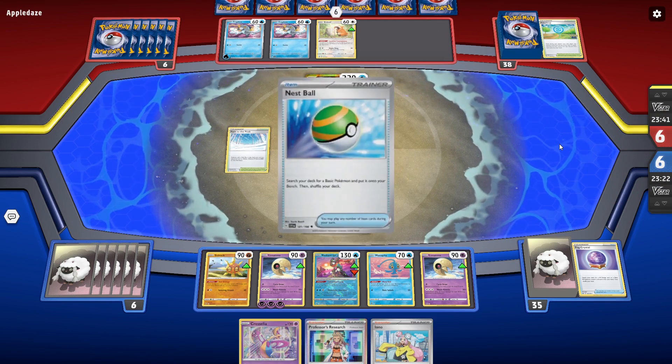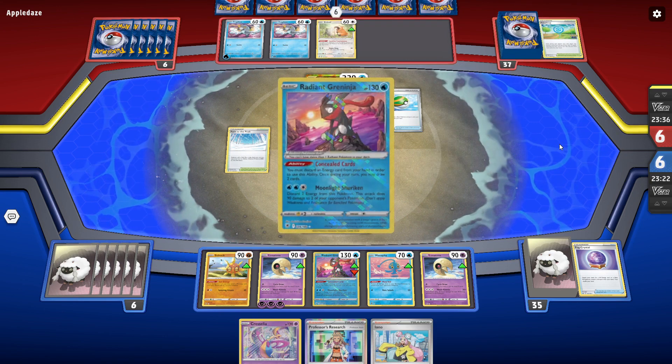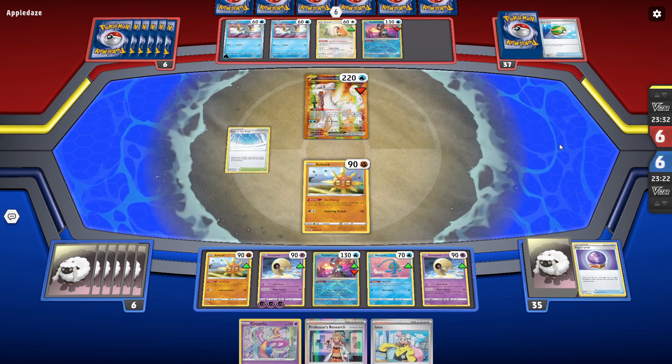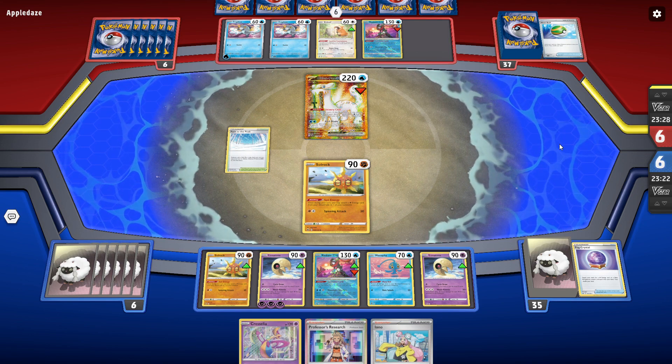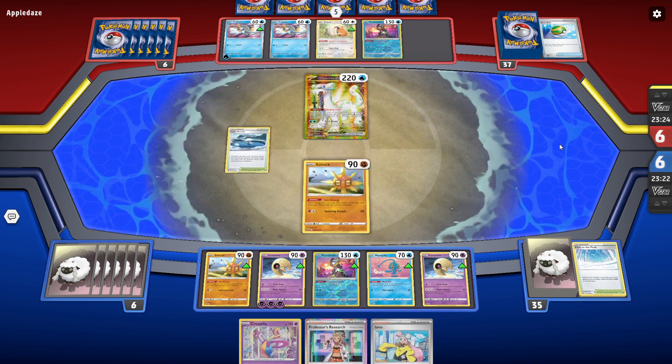We're going to grab ourselves an extra energy in advance. What we're actually going to do is play down the Path — it's going to shut off our Greninja, but really that's not the biggest deal in the world. We want to make sure that they can't search with Chen Pao, can't use the Pokestop to help find their rare candies or their own Greninja. We want to force them to have to find their outs rather than Lake Aquidity.